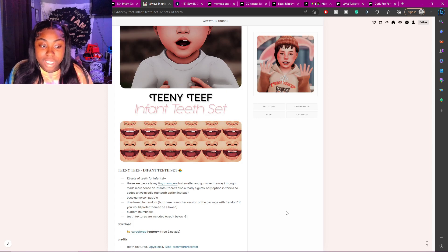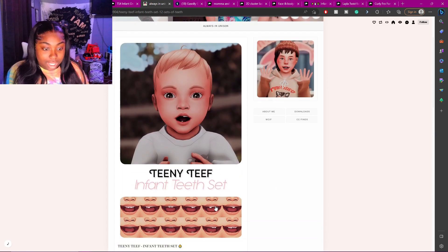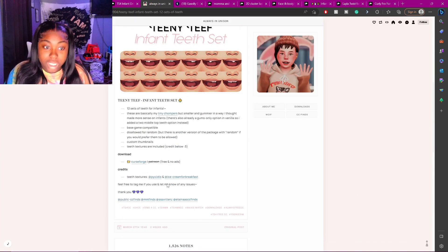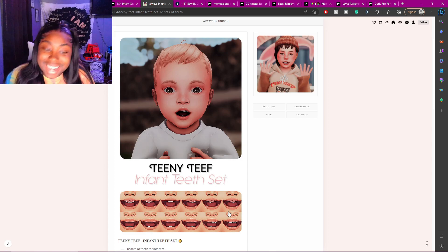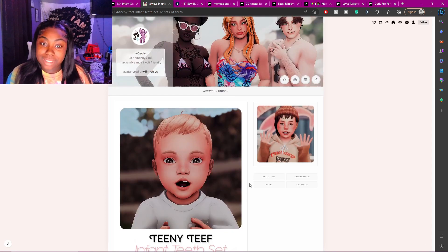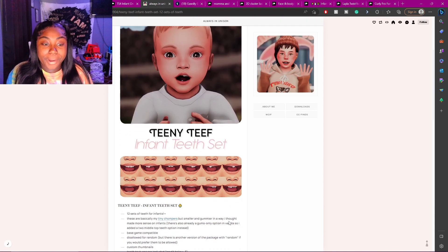The next one is some infant teeth, and y'all, you have to have this in your game. Your sims can be growing teeth and you can change their teeth up to show the growth stages. This is a mandatory download — it makes your sims look like they're going through the stages of growing in their teeth. Please go download that.